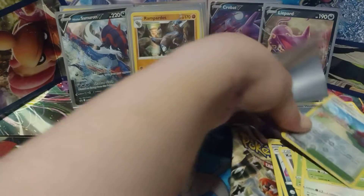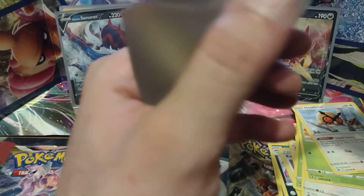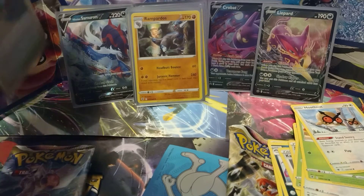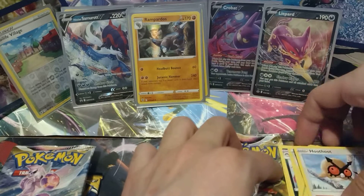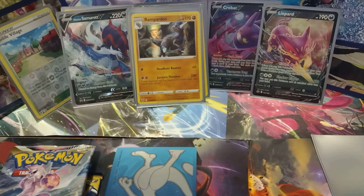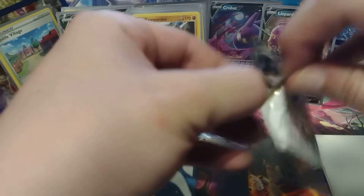And the reverse holo as well. I found a faster way to do sleeving — I told you I'll get better. Maybe I don't want to cover up the promo, so I'll throw this one to the side. Let's put these somewhere safe. Next one — another Astral Radiance pack. Let's open this up and see what we get. This one was a lot easier to open.